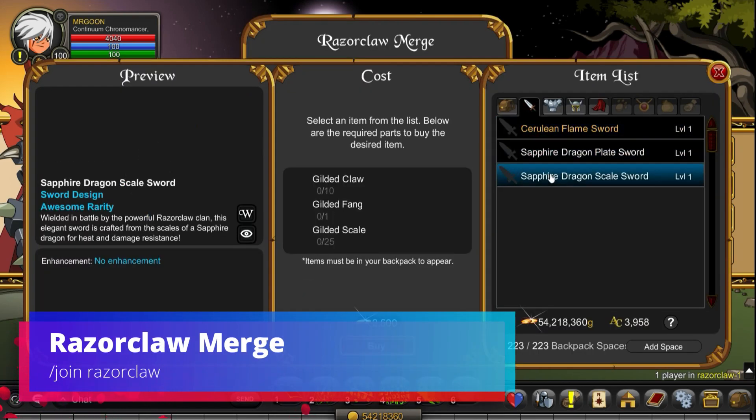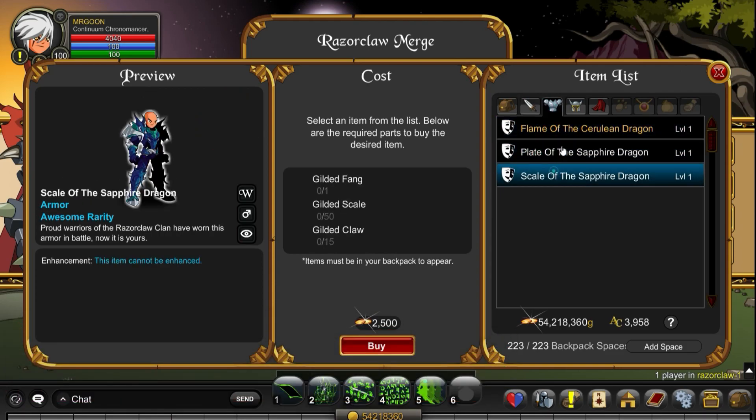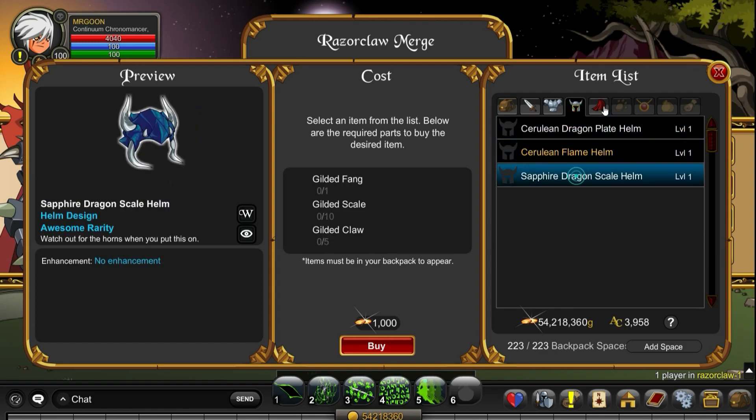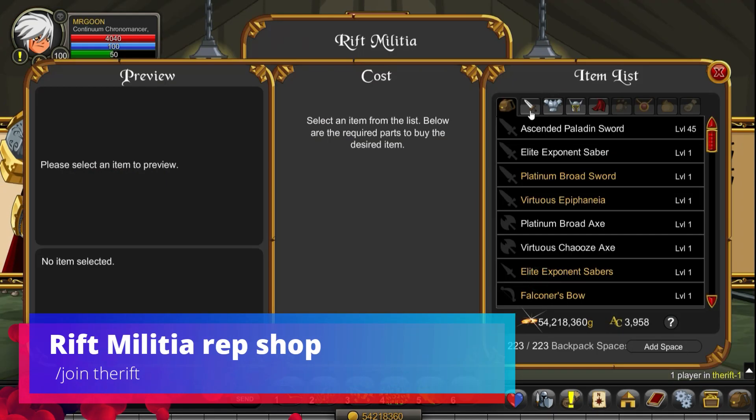Join Razor Claw if you'd like some dragon-themed items. As you can see it's just a case of levelling up each of your armours as you go through the different phases with them. They do look quite nice by the time you get to the final set, however the final one by the looks of it is for members only, so that is a bit of a shame.